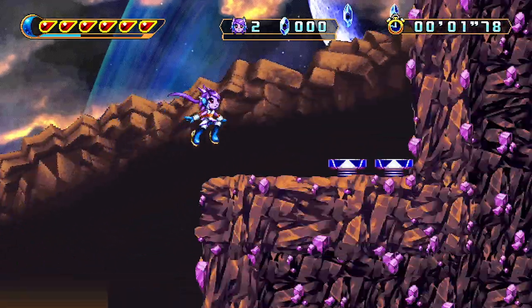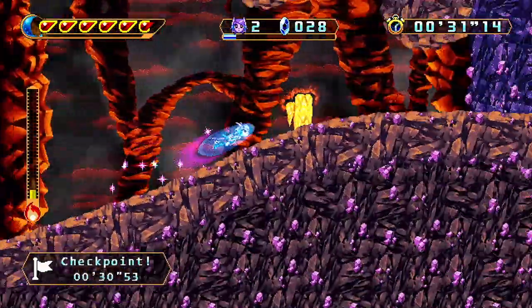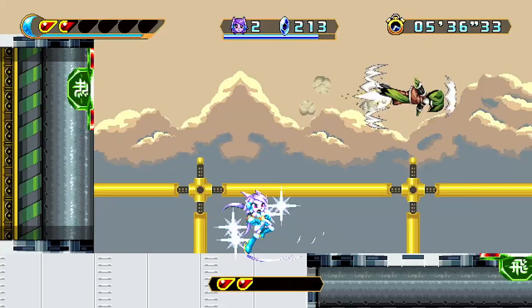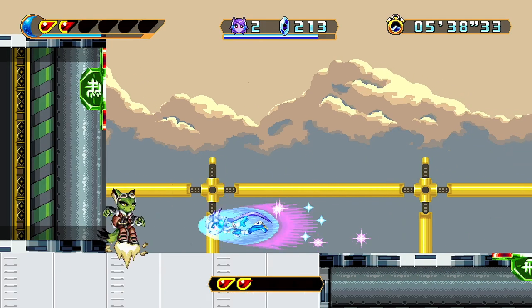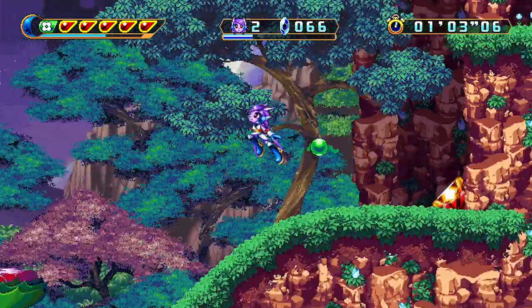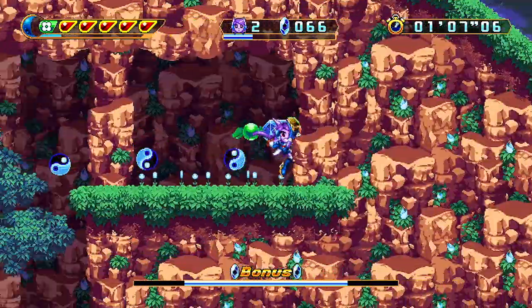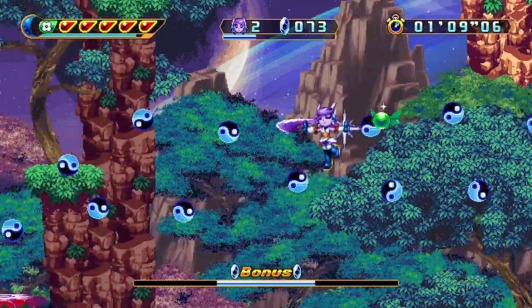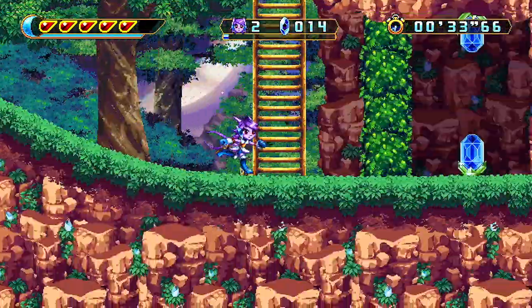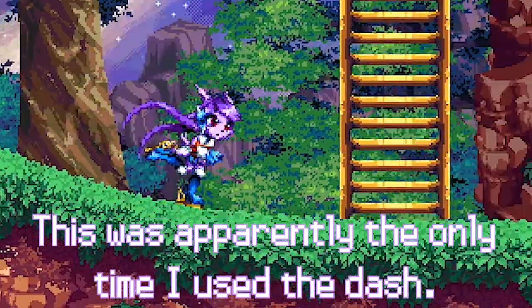Lilac works very similarly to the way she did in the first game. She's the fastest one of the bunch with plenty of martial arts and special dragon abilities to help her absolutely destroy anything in her path. One of my biggest complaints about her in the first game has been fixed — her spin no longer takes any energy from her dash meter. That's awesome. Not really sure why she has this little dash now, but it doesn't really bother anything.